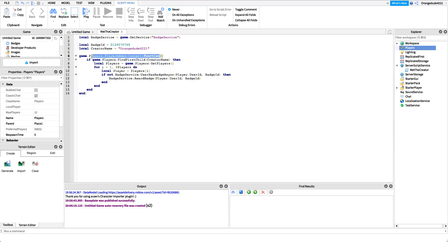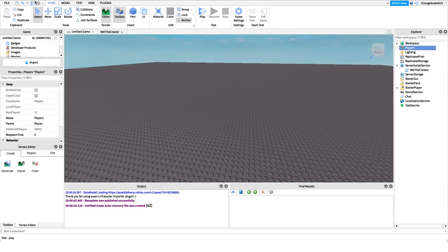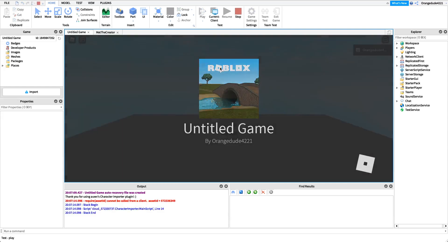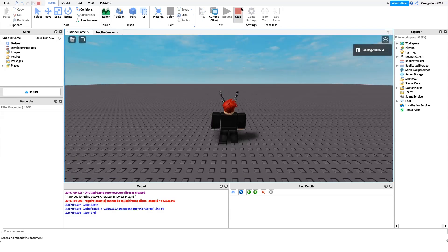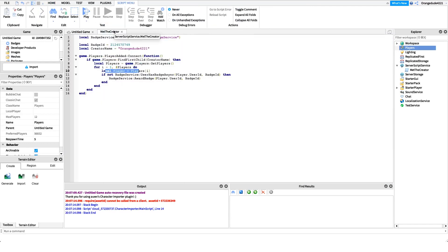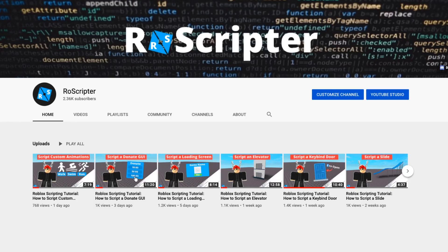To recap: whenever a player joins the game, it checks if the creator is in the game. If they are, we loop through all players, check if they don't own the badge, and if they don't, we give it to them. We can go in and test it — I already own the badge so it won't give it to me, but for any player who doesn't own it, it would. Thanks for watching! I hope you learned something new about scripting on Roblox. The Pastebin link with the code and the Roblox model link will be in the description. See you later!